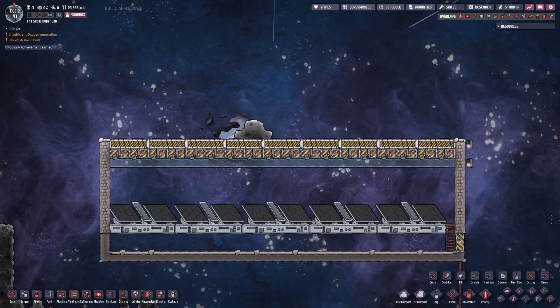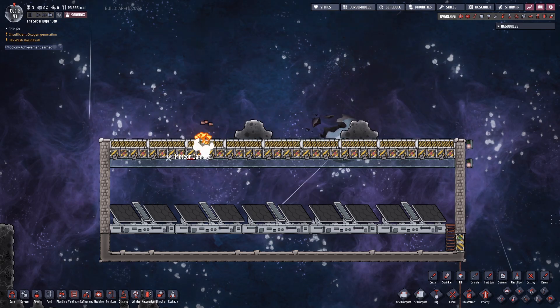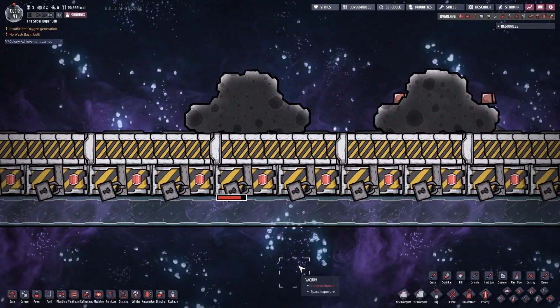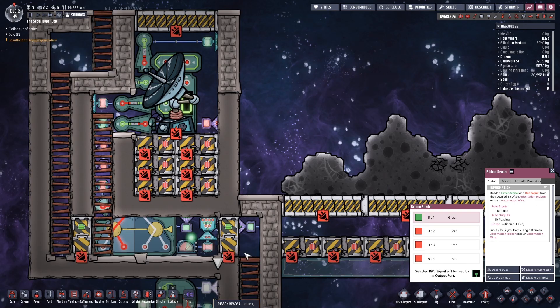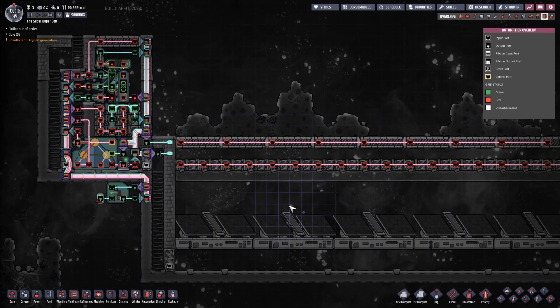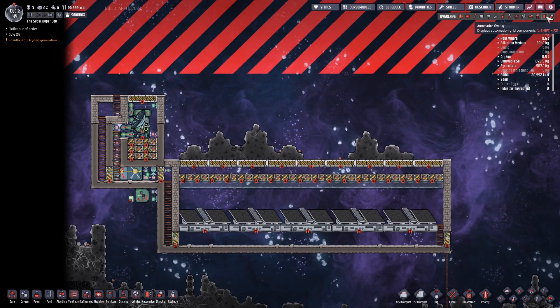A thing to remember is to not put the mechanized airlocks right under the bunker doors. I noticed that regardless of the protection that the bunker doors provide, your airlocks are going to take damage anyway. I do not know why this is so — putting them one row lower will work just fine. I'm not going to explain the complete automation again; I did it in my space scanners videos, so if you're interested have a look there or simply copy and paste it with the blueprints provided in the description.